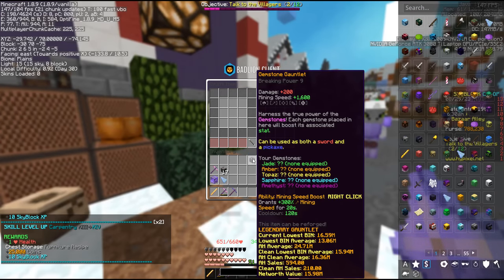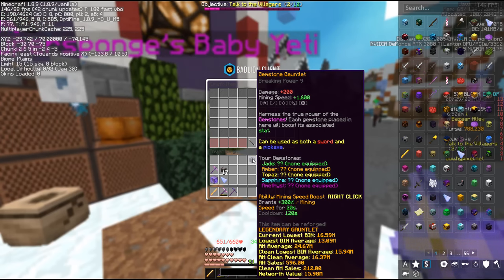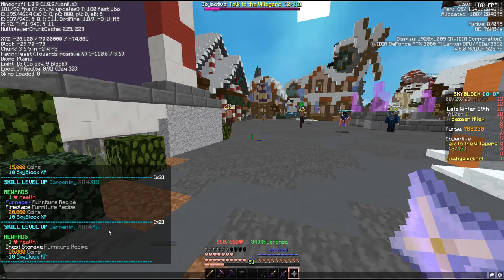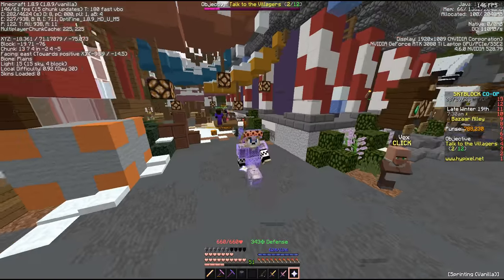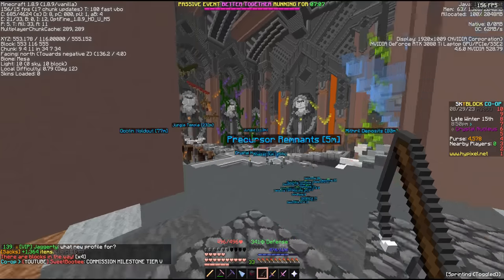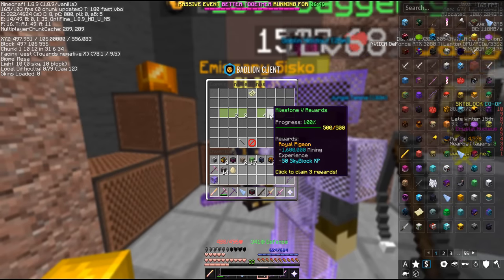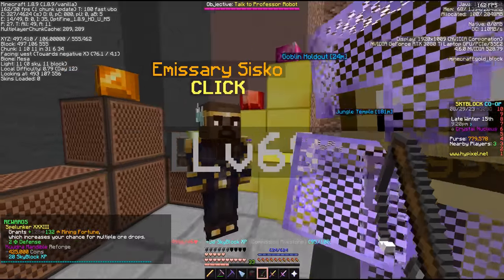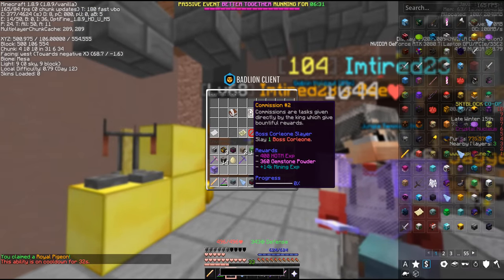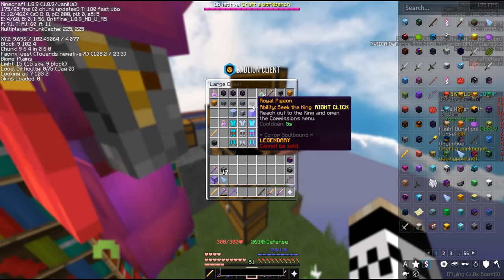The Gemstone Gauntlet is a go-to must-have when mining, plus it's super upgradable with its gemstone slots, and it's just all around a really good pickaxe for progression. That's actually crazy — it got us from Carpentry level 5 all the way to level 14. Let's go ahead and take this good stuff, hop in the Crystal Hollows, and get back on that HOTM grind. That Commission Milestone Tier 5 is crazy because this gives us 1.6 million mining XP and a Royal Pigeon. I no longer have to come back to this Emissary — I have this beautiful guy that I can just right-click and claim commissions on. Huge!